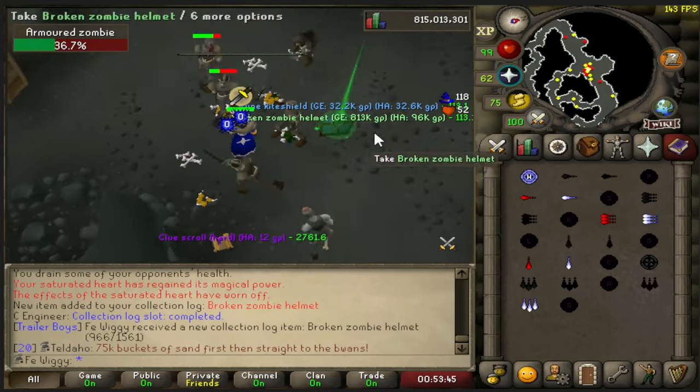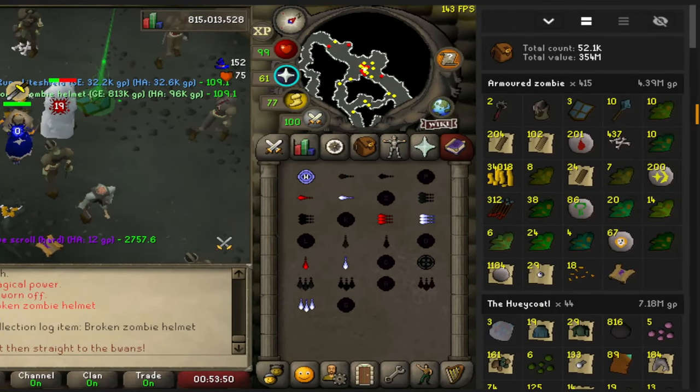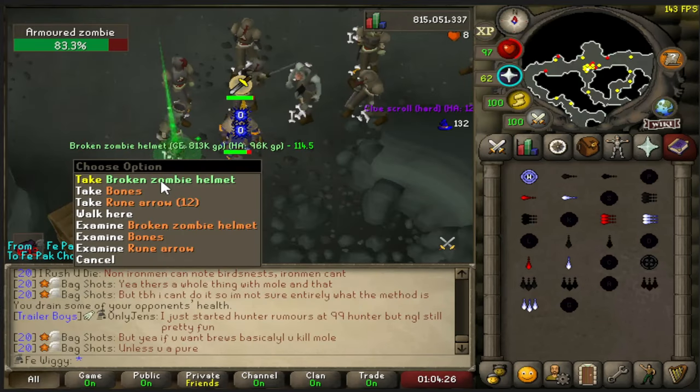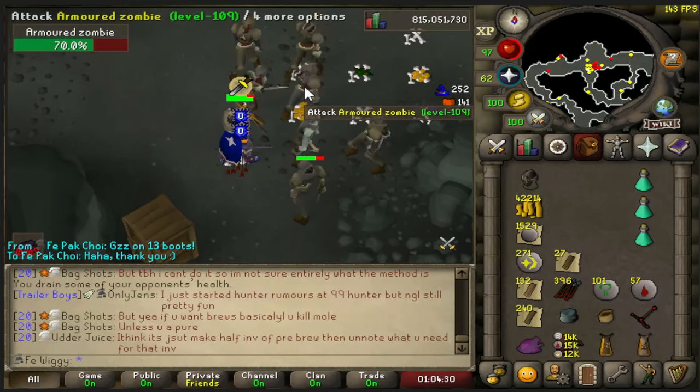There is the helm at 415 kills. I already got two broken zombie axes and one broken zombie helmet. There's the second helmet — not even 500 kills yet. What the hell.